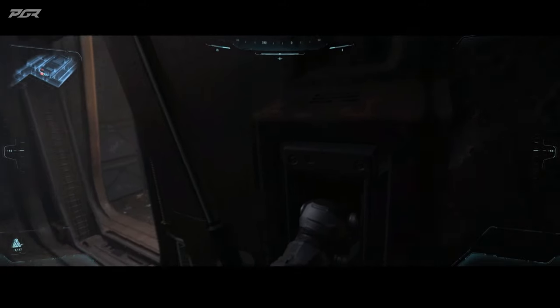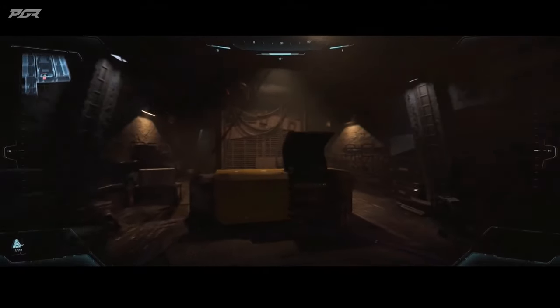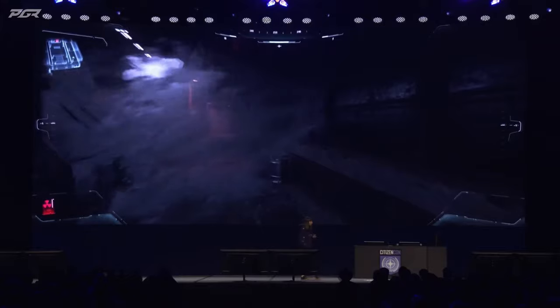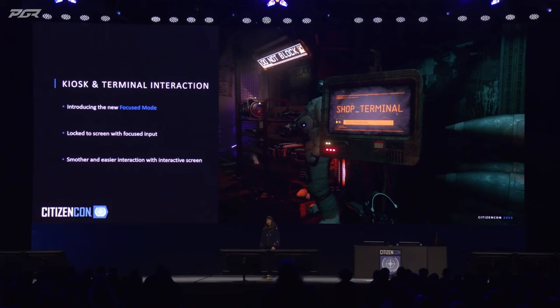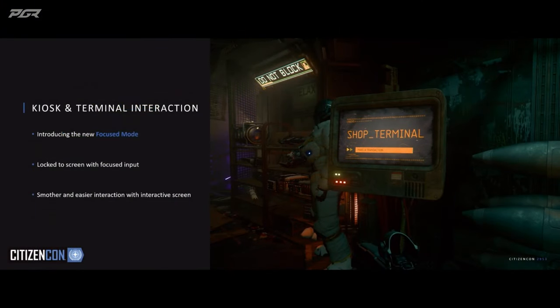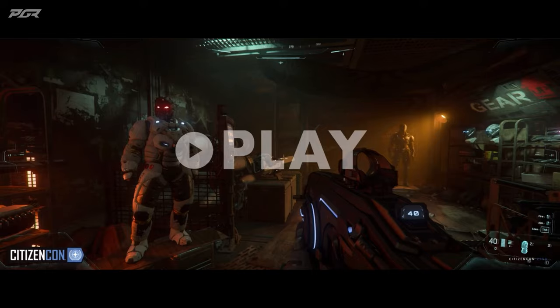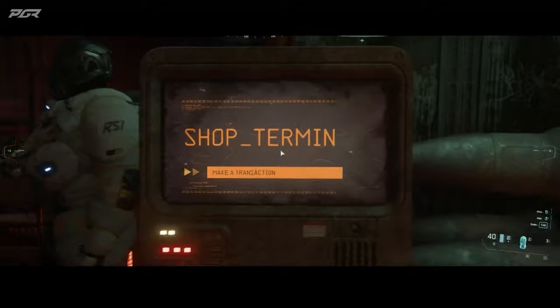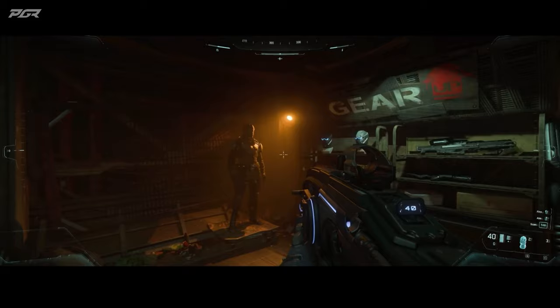We had really nice results for Squadron 42 for the mess hall line, and I can't wait to see what the PU designers will create. Let's quickly talk about kiosks and terminals — it's really hard to interact and get a good view of these. We've created a new focus mode that will walk the player to perfectly align with the kiosk so we can better frame the screen in the viewport. The interactive screen will steal the input focus until you actively choose to leave.